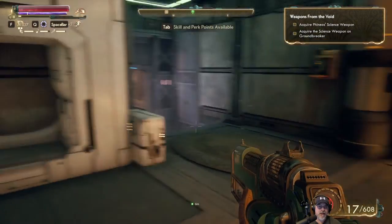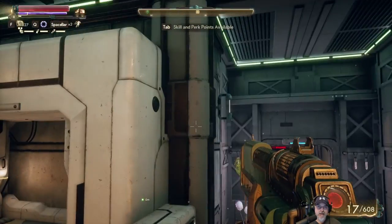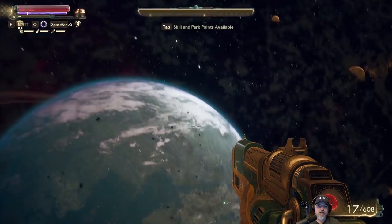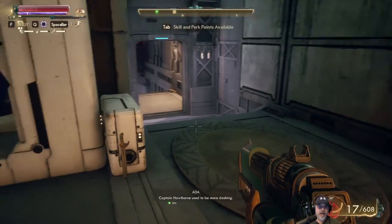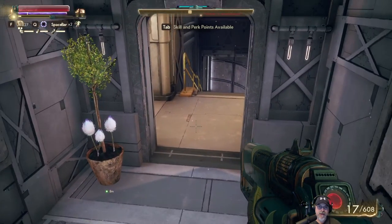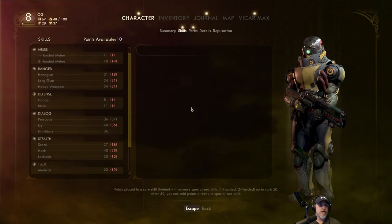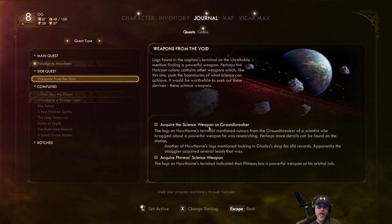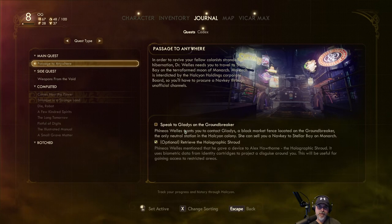Alright, so science weapons — we've got to be on the lookout for science weapons. That took entirely too long, but you've got to read some of that stuff in these games. Okay, let's wrap up this episode. We finally have a little bit of storage, so that's good. When we come back to the next episode, we are going to hit the nav panel and go to the next place on our quest — Weapons from the Void, which is a side quest. Acquire the science weapon on Groundbreaker. Acquire Phineas' science weapon. We've got to speak to Gladys on the Groundbreaker — that's what we're going to do in the next episode.